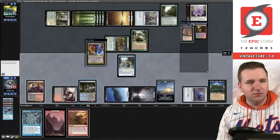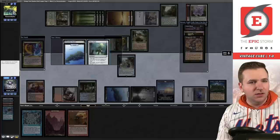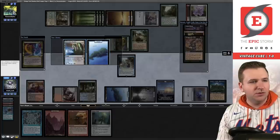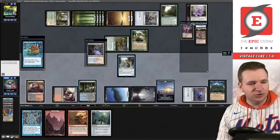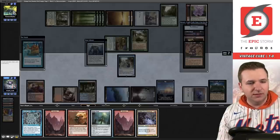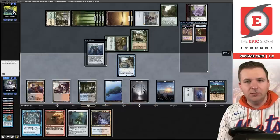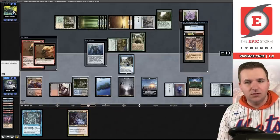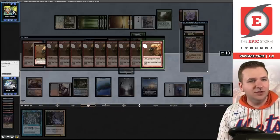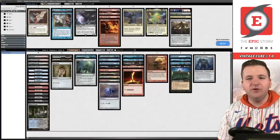Yes! Expressive Iteration — I'm at eight and bottom exile, go to five. Cast Frantic Search, discard land and land, untap, untap, untap. We'll play the Cabal Ritual now, Mana Vault, Ignite Memories — hopefully 10 copies can do eight damage. And they just pick it up. Our deck is already perfect to resubmit.